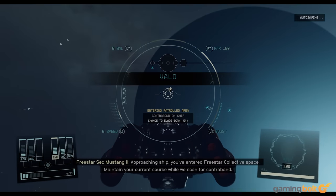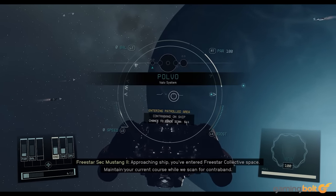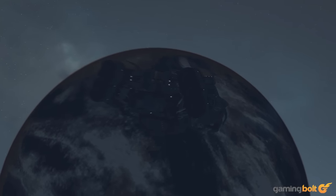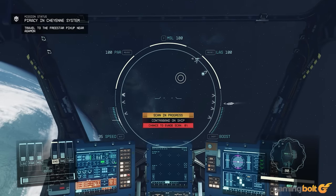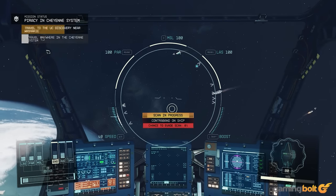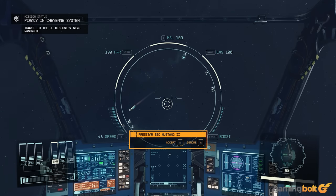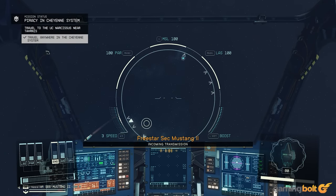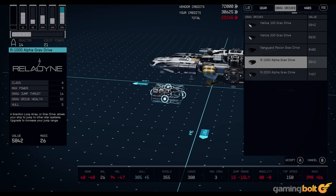Something else you'll want to invest in for your ship if you're committed to a life of piracy is a good grav drive. If you're hopping from system to system, even if you don't intend to land, you're still going to be scanned as soon as you enter, which means you'll need to initiate your next grav jump as quickly as you can before you fail the scan. A better grav drive that you can pump more power into lets you initiate a jump much quicker, so definitely make sure you install one of those.